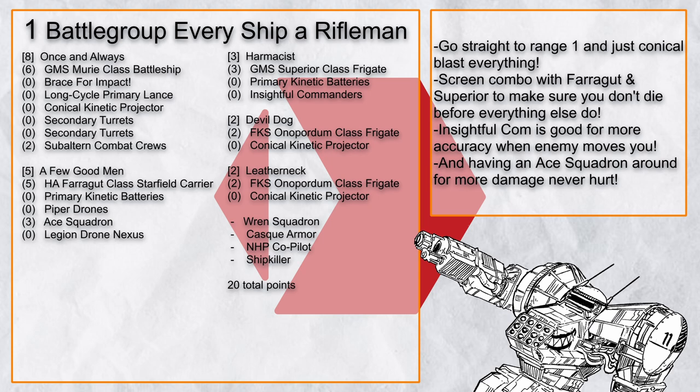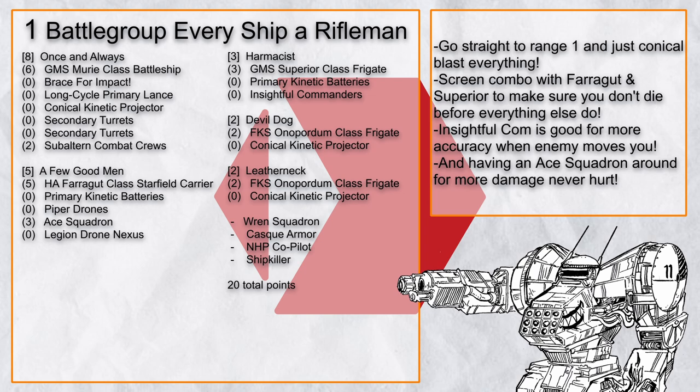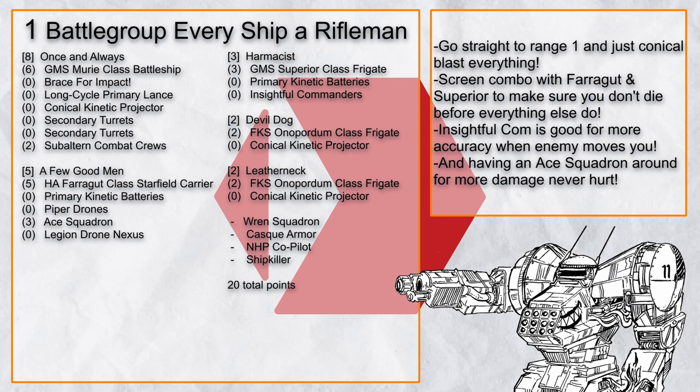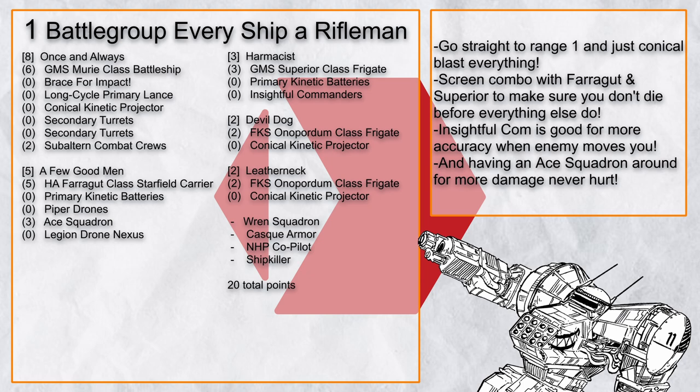The first build is called 'Battlegroup Every Ship a Rifleman,' designed to start with aggressive posture, dive to range 2 with Subaltern Combat Crew, and go all ahead full to range 1 with the Conical Projector blasting everywhere — all in turn 1. In subsequent turns, you stay there and keep firing the projector, which is very painful at close range. The Farragut and Superior screening combo can probably keep the battlegroup alive long enough. There's also a pair of PKBs (Primary Kinetic Batteries) in case you can't get closer.